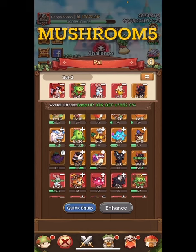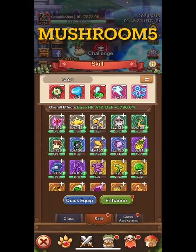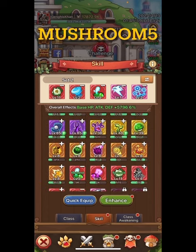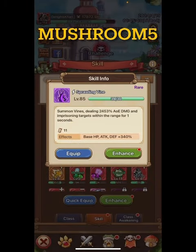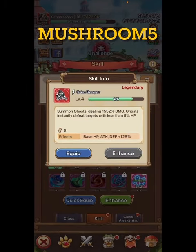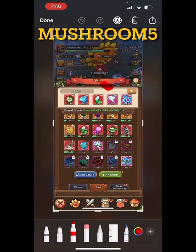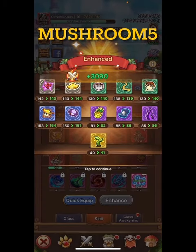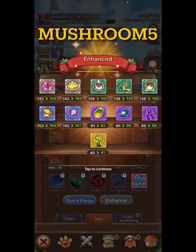I'll show you this. I've already enhanced pals, so we'll go to my skills to show the same thing. There are skills at higher and lower levels, but they all work simultaneously. My Grim Reaper only has 128%, but they all work all the time. Watch — I'll click enhance, and my overall effects are going to go up. There it is — my overall power went up 3090 because all of these went up.